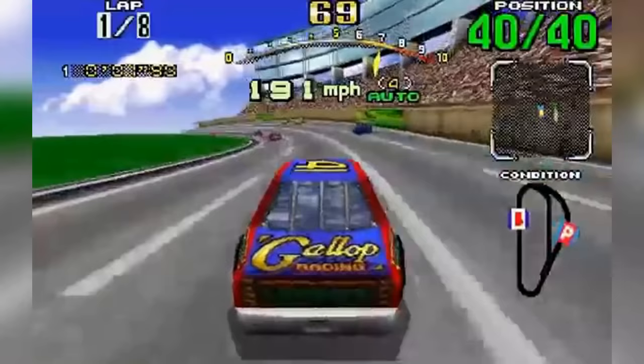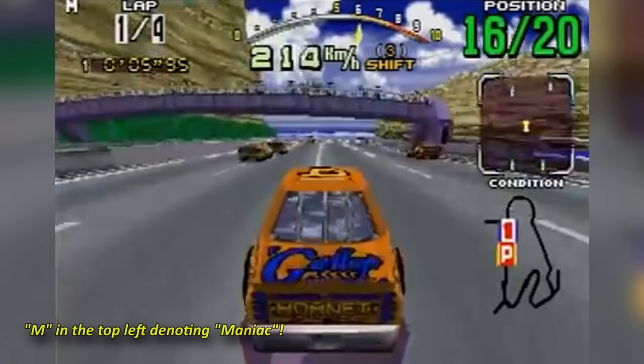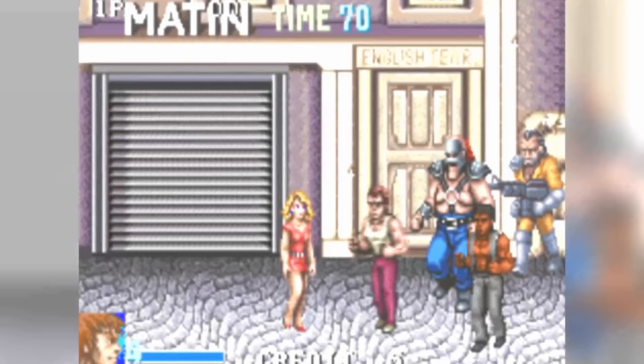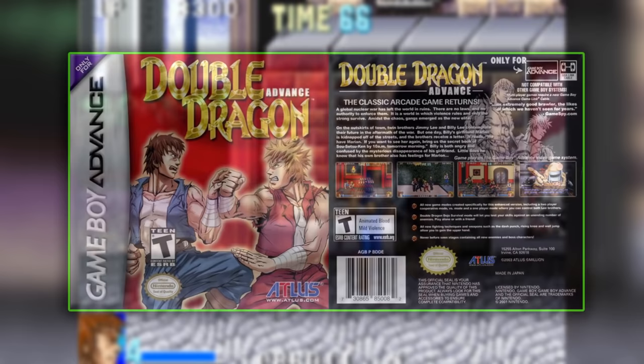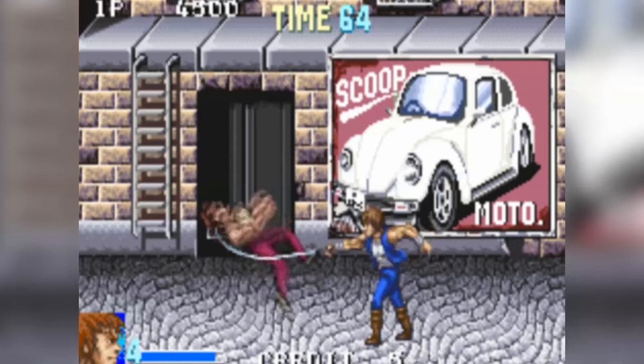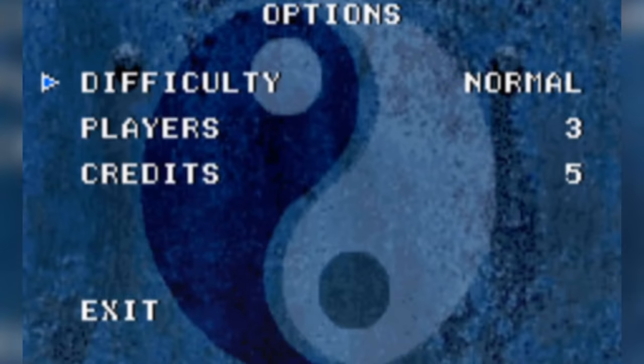Daytona USA had a MANIAC mode triggered by the Konami code, making your rival racers far harder to beat. In Double Dragon Advance, a 2003 GBA remake of the 1987 Double Dragon arcade game, entering up, up, down, down, left, right, left, right while holding Select in the Options menu unlocked Expert difficulty.